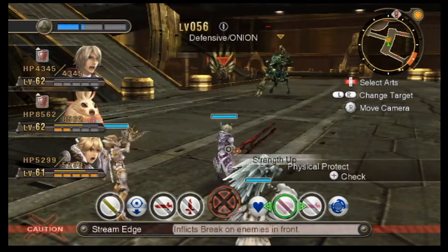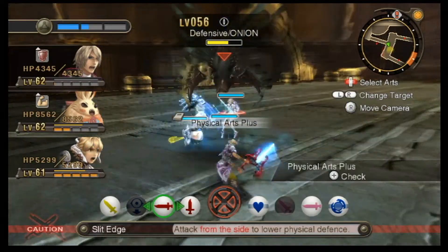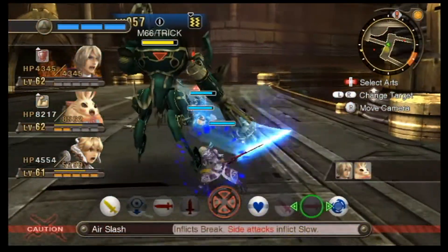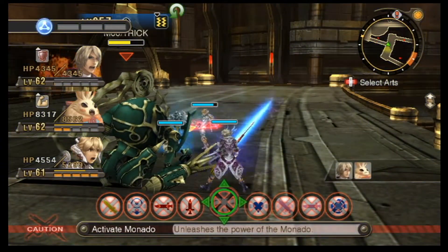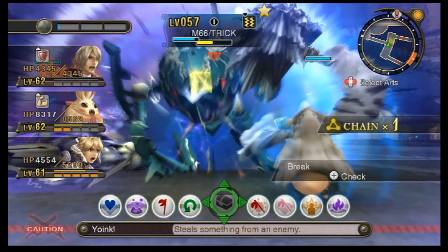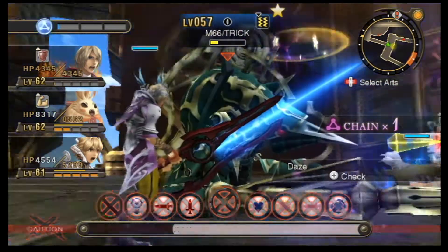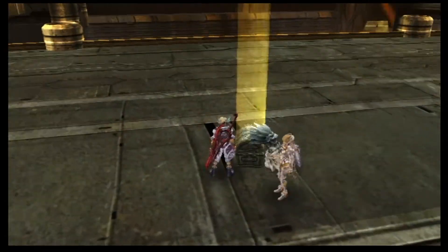We gotta deal with you two if we wanna move on. Let's make this onion cry. You're down — we've got maximum effects. Perfect opportunity to chain since he's already dazed and toppled. Ready — go for it, and then Fiora give it everything you got. Yeah, that takes care of them — let's press on.